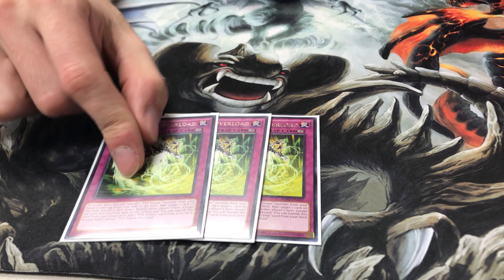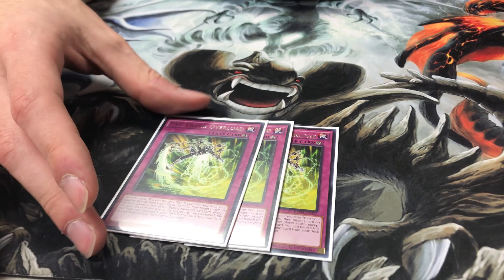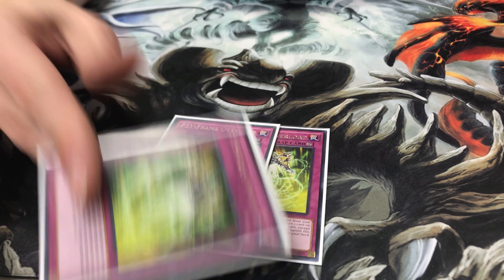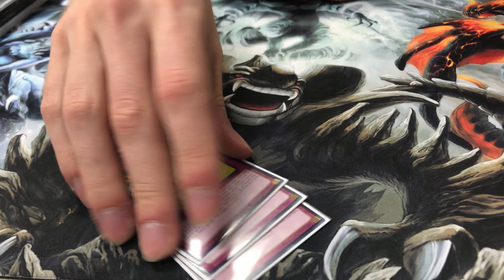I actually found out that it's really good against True Kings — if Masterpiece is unaffected by trap cards. And for its graveyard effect, you can banish it from your graveyard to add a PsyFrame card from your deck to your hand. That's uber broken.